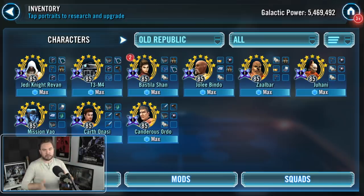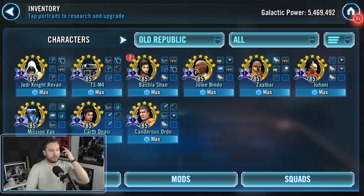The first question we need to talk about is what characters you should use. The easiest way to do it is Jedi Knight Revan, Bastila Shan, Jolee Bindo, Zaalbar, and Mission. Those are the characters you should farm and gear up, and I'll tell you which Zetas are going to be very helpful to knock out this event.